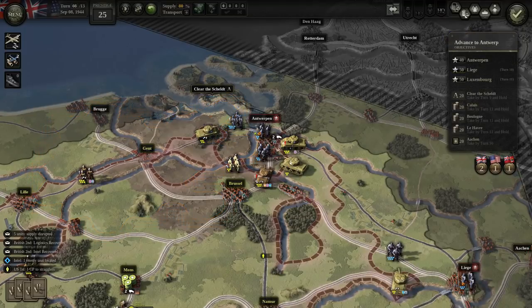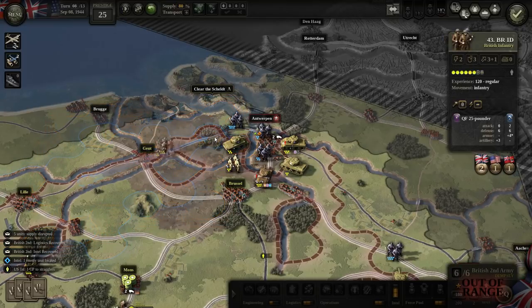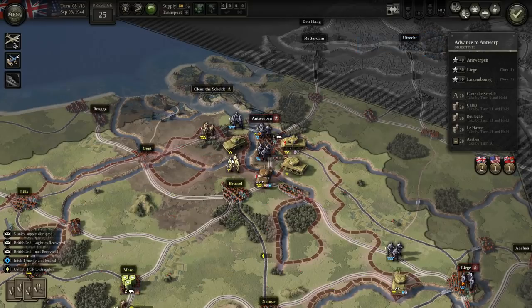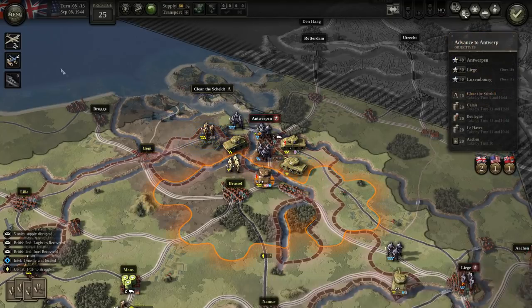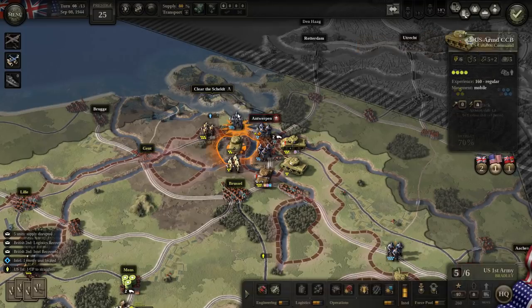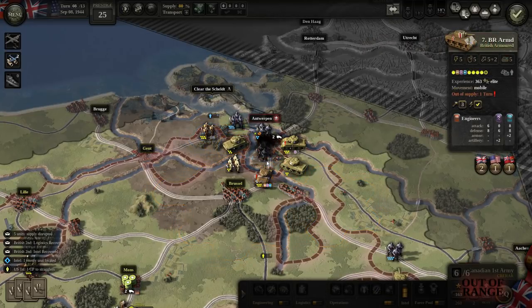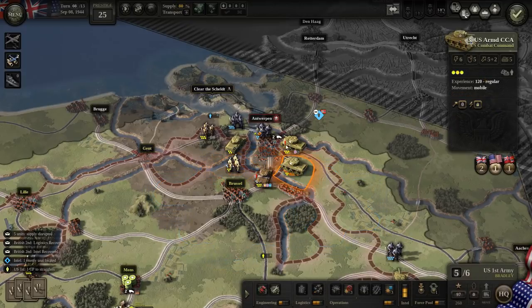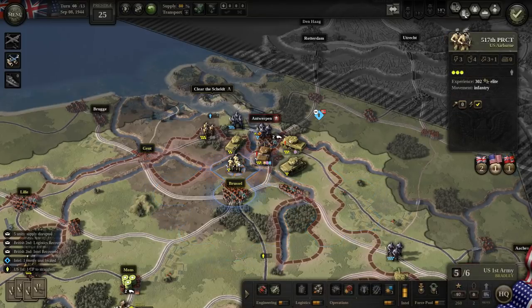The problem is the troops in Antwerp are also dug in — that doesn't help. These troops are going to be out of supply. Let's bombard the southern approach. We did one kill there at least — these guys get over two. That was a very effective attack. That armor will move into the southern suburbs of Antwerp.